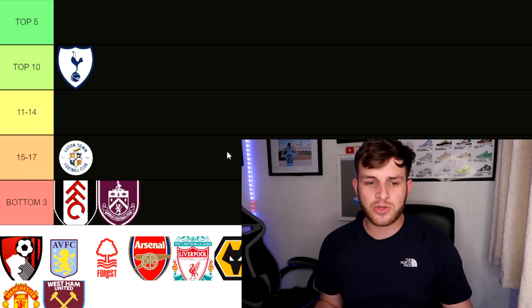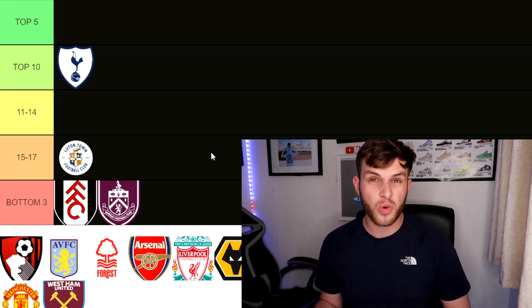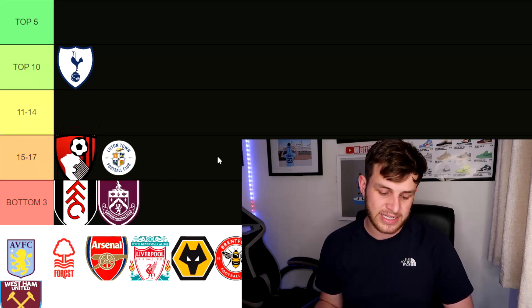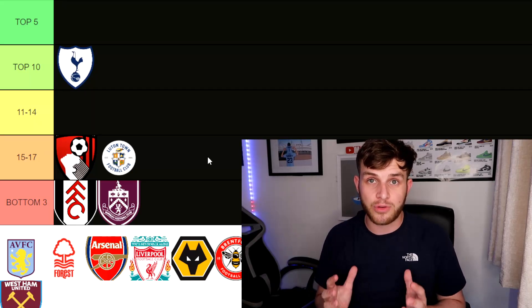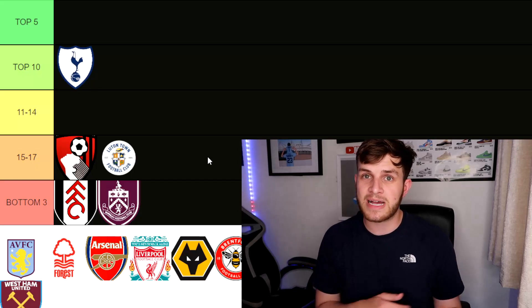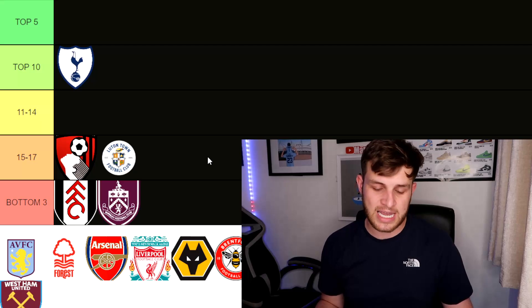AFC Bournemouth have a new manager and slightly different players, so it's interesting to measure where they are. In the XG table they're in 16th place — just ahead of Luton in the 15th to 17th bracket — with an expected points of three. Bournemouth have actually picked up two points from the first four, so they're slightly underperforming. You could say if they'd seen that win out at Brentford, which ended in a draw, they'd be on four points. So far it's slightly encouraging and not a massive step backwards from finishing 15th last season.